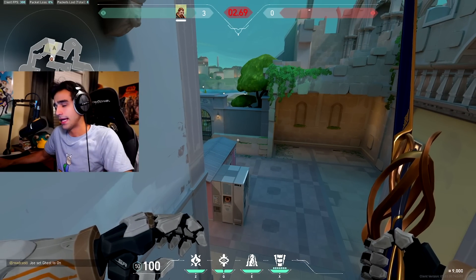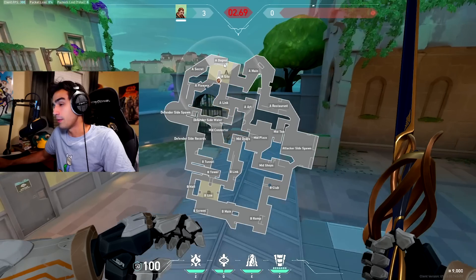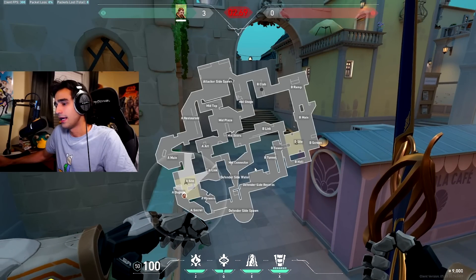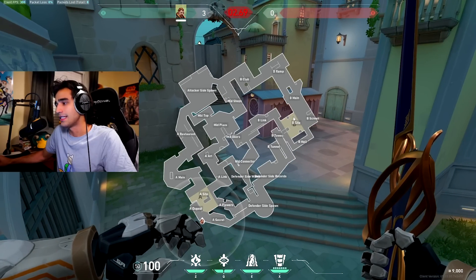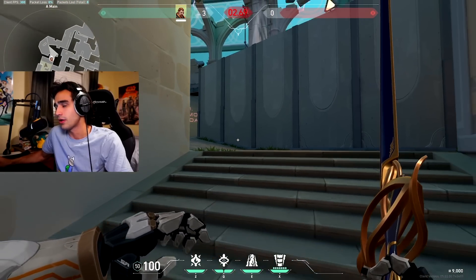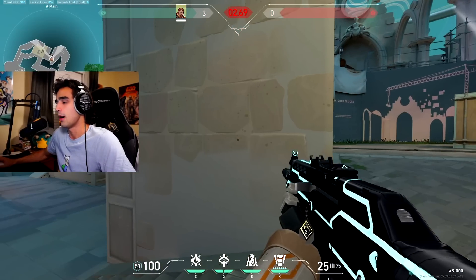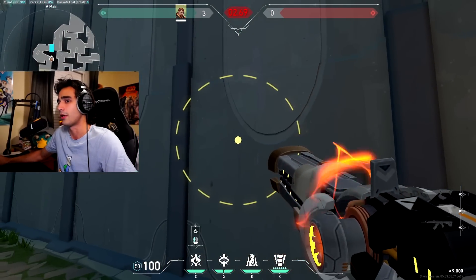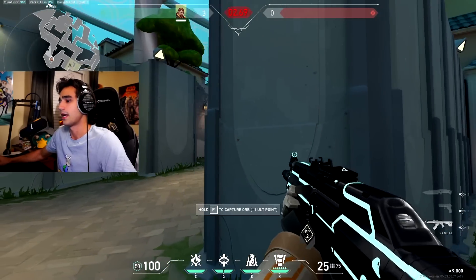Now we're on defense. Personally I like to play A more — I think it's easier to hold A with Breach than B, and it's easier to retake B with Breach. On defense, I usually walk up here and if I hear anything, either back off if there are a lot of them, or if your teammate is here you can flash for him and aftershock this cubby right here, stun for him, and fight them aggressively with your teammate.